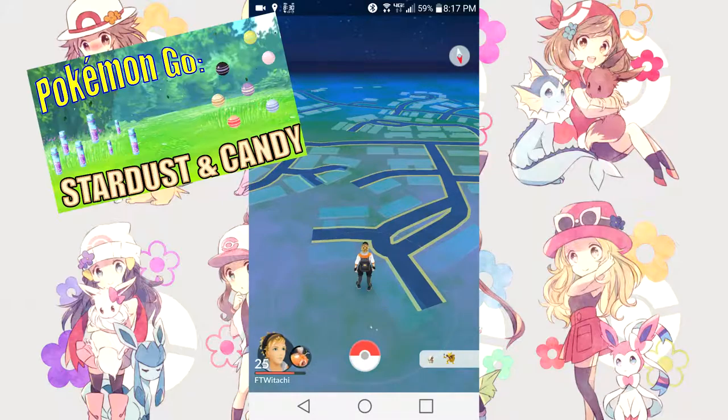What's up everybody, Winnetachi here. Thank you very much for tuning in to another Pokemon Go video. We're going to be filling you in on every single way on how to get Pokemon Go candy and stardust to evolve and strengthen Pokemon. To evolve and strengthen Pokemon in Pokemon Go, you need stardust and candy. This guide will give you tips on some of the best ways to get candy and stardust in game.